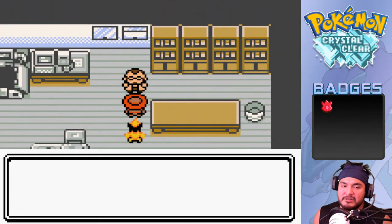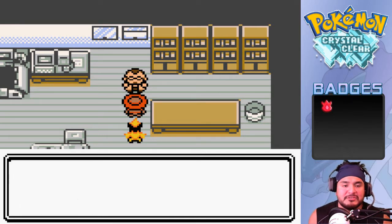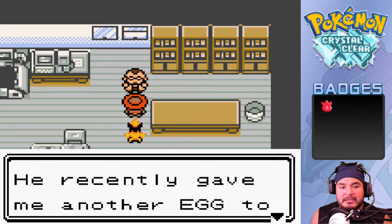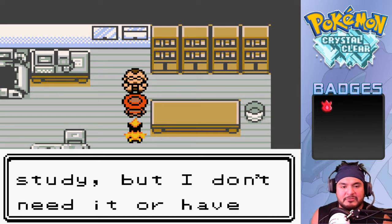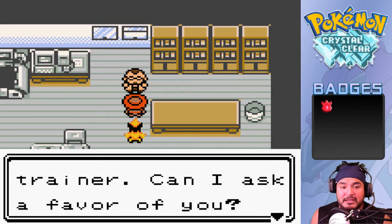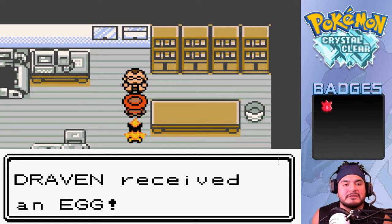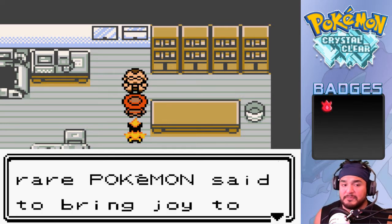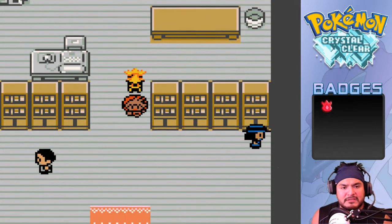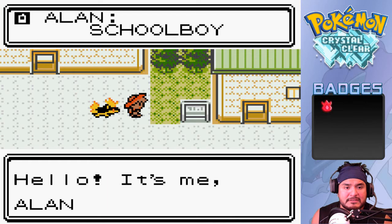Professor Elm greets us: 'Hello, I'm Professor Elm, a Pokemon researcher in New Bark Town. I have a friend everyone calls Mr. Pokemon who gave me another Pokemon egg to study, but I don't have time to care for it. Draven, you seem like a responsible young trainer - can I ask you a favor? Will you take this egg?' Yes! We got ourselves an egg containing a Togepi - a rare Pokemon set to bring joy to its trainer!